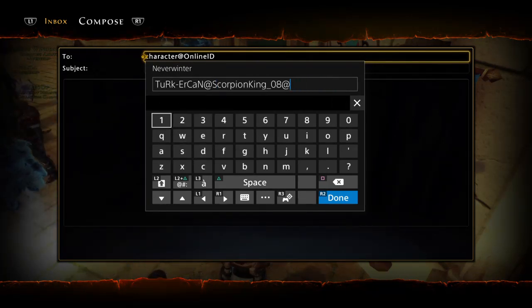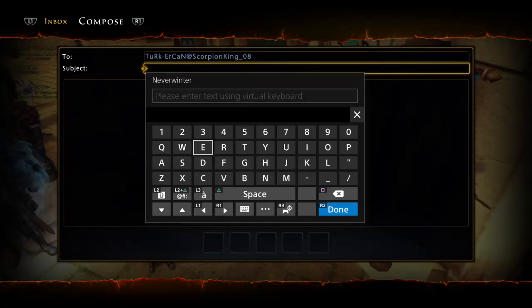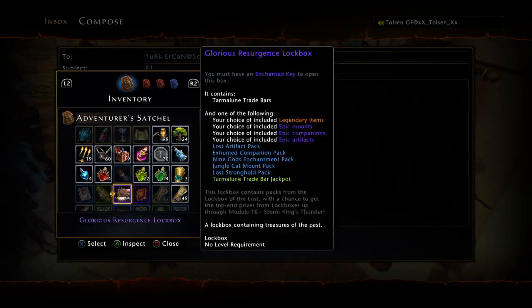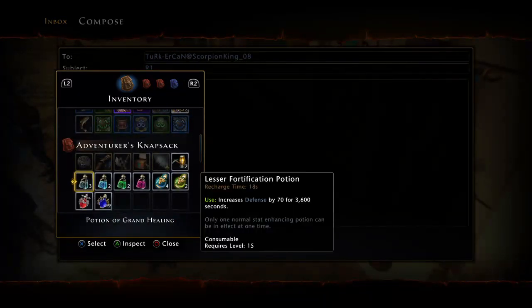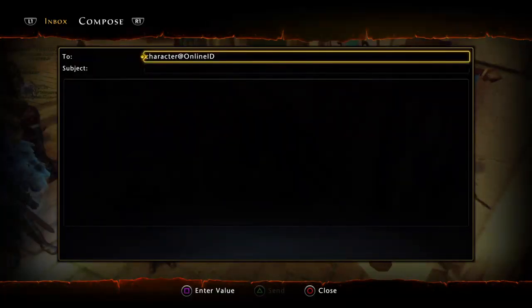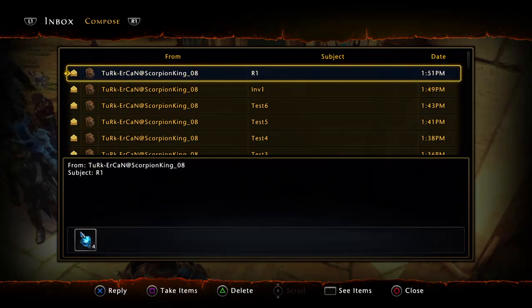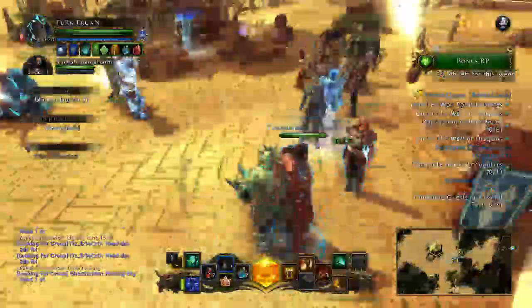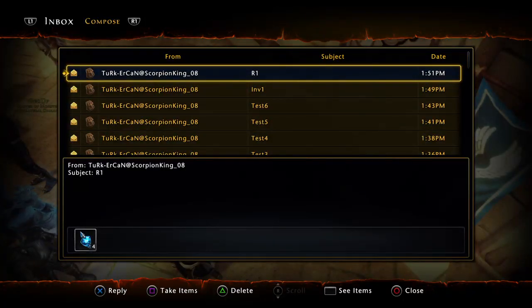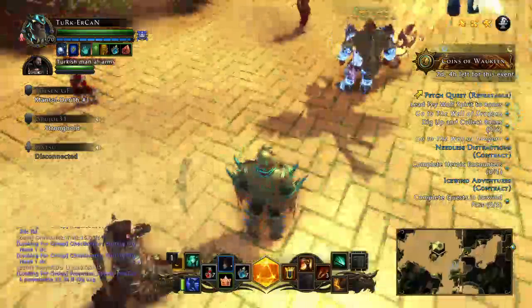Delete that one and there you go. You want to send something — press R1 and you don't need to type anything. You can send potions or anything you're able to mail yourself, which is very great. I'm going to send it — it's gone, that is now in mail. I just sent it, as you can see. To retrieve those, press Square. It says unlimited — take whenever you want, these items won't go away from here. Simple as that. Thanks for watching, see you next time, bye.